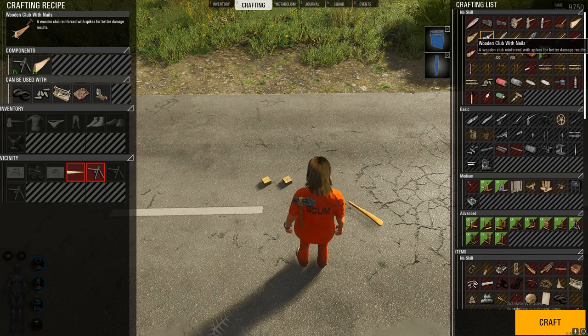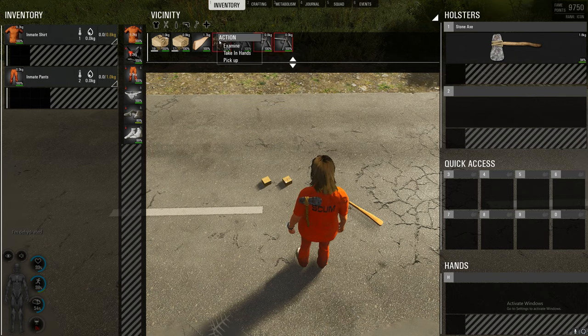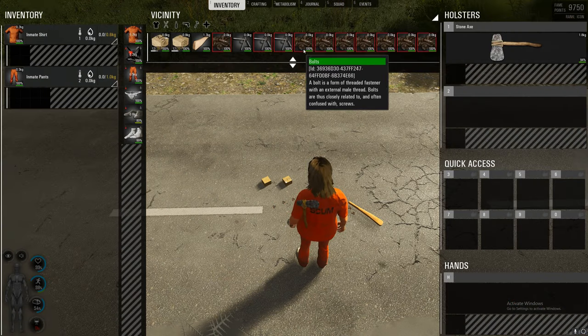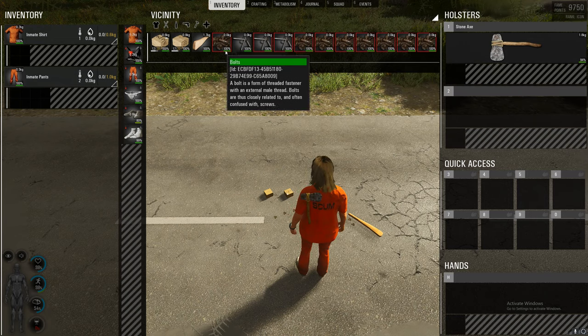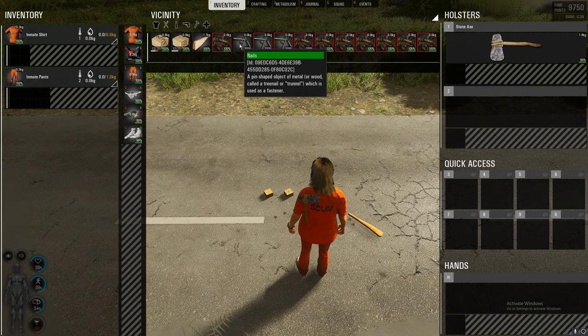But we're not going to click craft just yet. Go back to your inventory, select either the nail or bolt — whichever one you want to take out of the package — and click examine. Once you've clicked examine, this is when you can click craft. This won't actually craft the wooden club with nails; it will actually take your nails or bolts out of the packaging. This is a much faster way to take them out of the package.